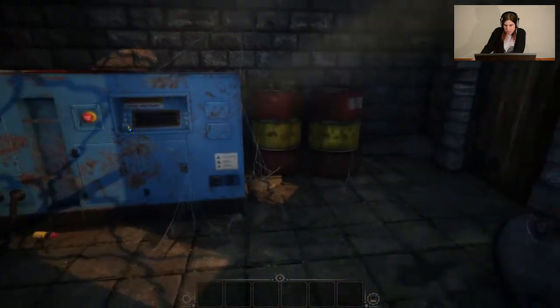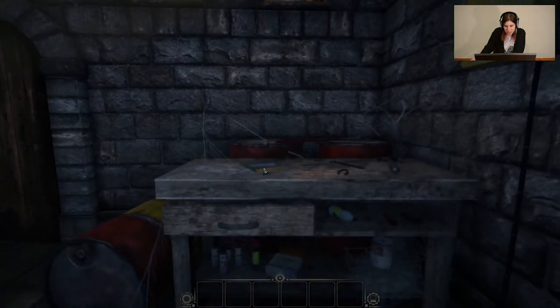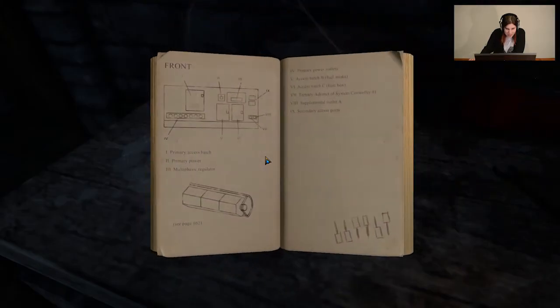So Ben was telling me I have not seen this room before — this is new. Operation manual. Do I need to know this? Primary access hatch. Primary power. Multi-phasic regulator. Primary power outlets. Access hatch. Access hatch. Tertiary adjunct system controller. Secretary access. Down, down, up, up, down, up.